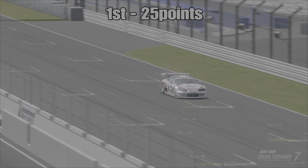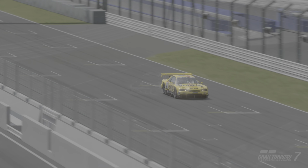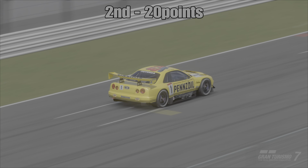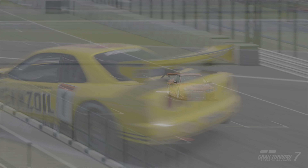After round 1 the point standings for the Legends class: Tom's Castrol Supra in first with 25 points, managing to take the win in class. Then in second is the Penzoil Skyline after a really disappointing round but still managing 20 points, keeping itself in the fight with the Castrol Supra going into round 2. And then obviously last was the Daishin Silvia.